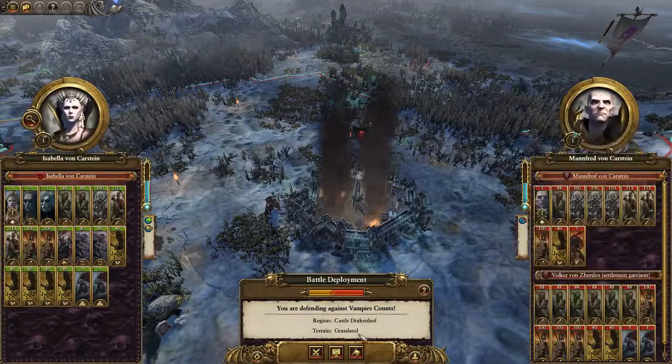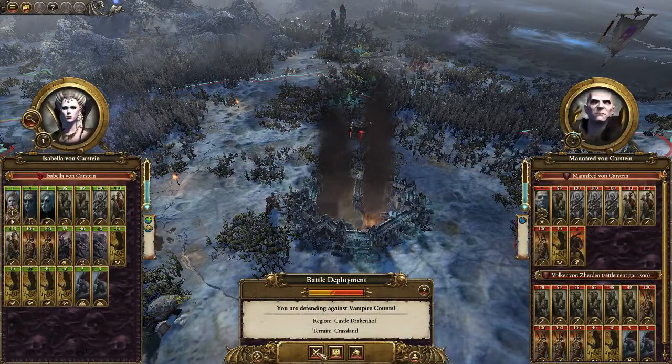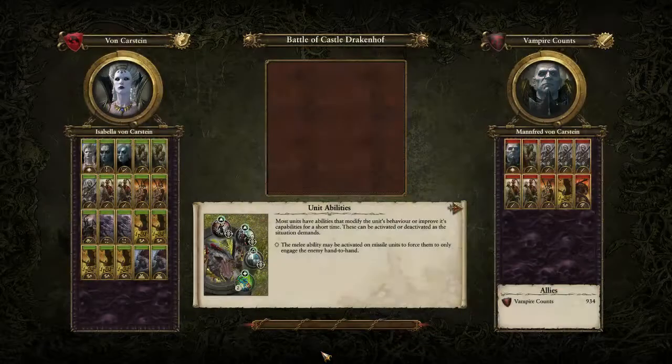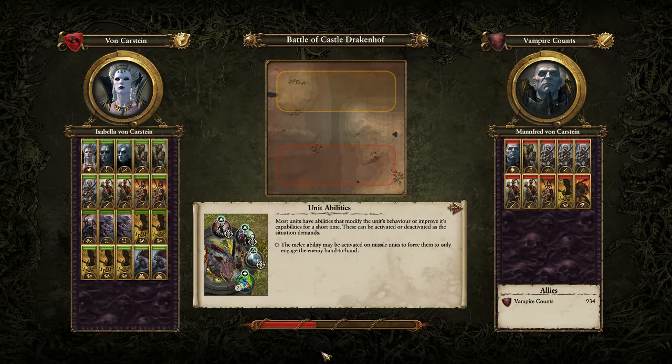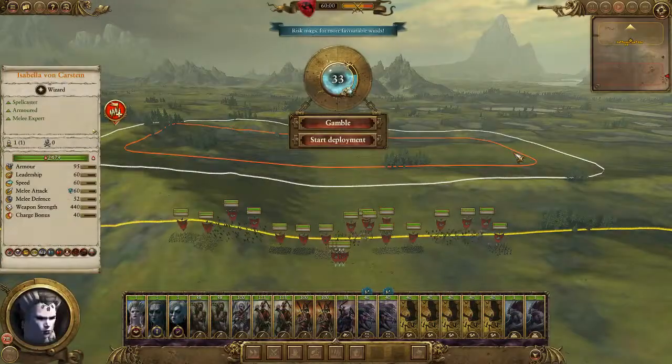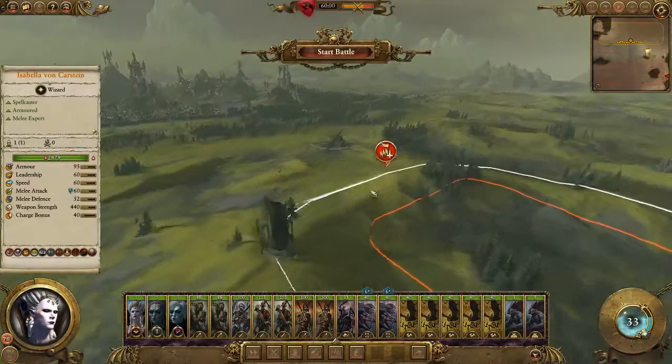Theoretically next turn... there we go. I'm not going to save the quick save because if it doesn't work, we're going to try it one more time. This is good — he's sallying forth, which means he doesn't have walls. We're going to focus Manfred with our three hero units, so we're going to swoop around to the side.